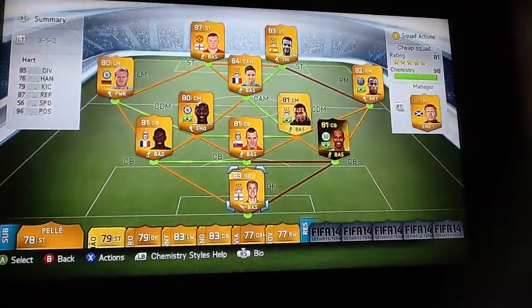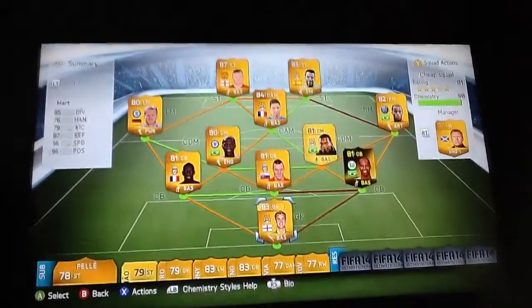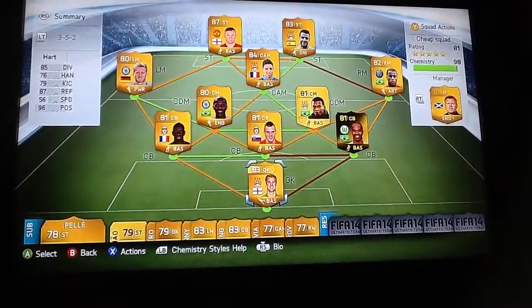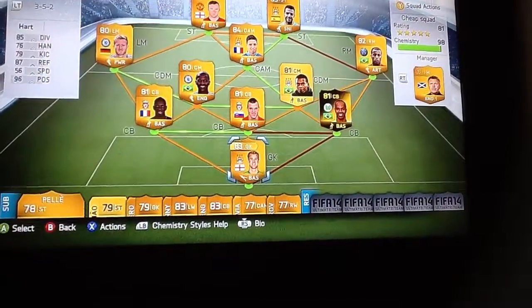Right guys, Toxic Fusions here and I've done a bit of a squad build up here, cost 800,000 coins, pretty good team. So if you're looking to make one, this will probably be the best. I'll show you the prices now.